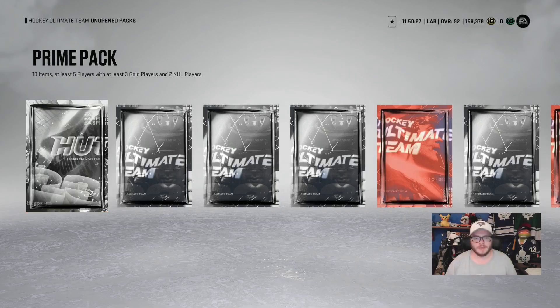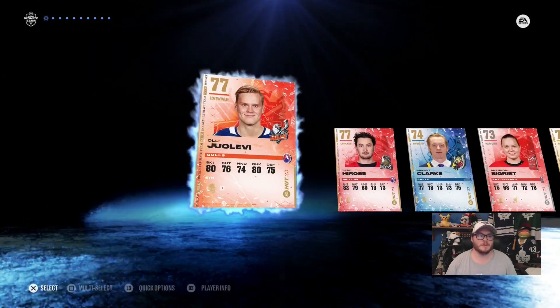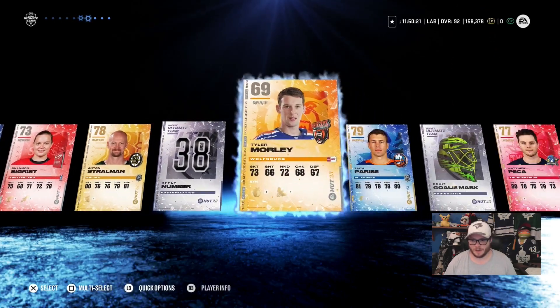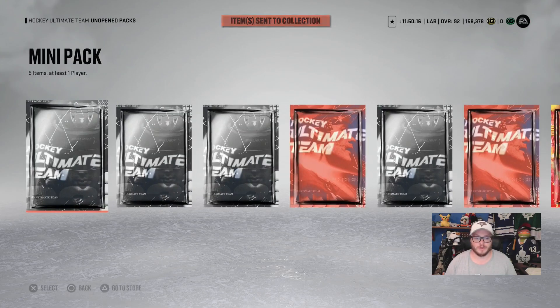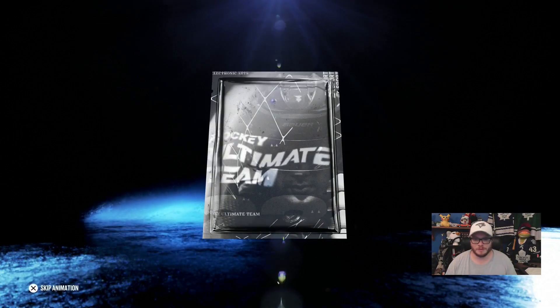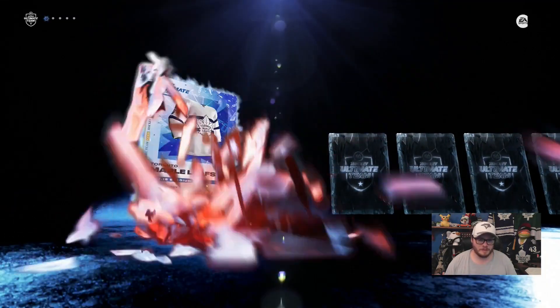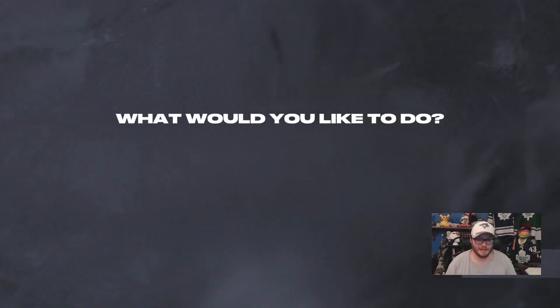We're just going to speed open them and hope for something great. We're not going to get anything great, but that's what we're hoping for. Ilya Samsonov also signed with the Toronto Maple Leafs — one year, $3.5 million deal. I'm happy with it. It's a good contract; I thought we were going to have to pay him $4 million.